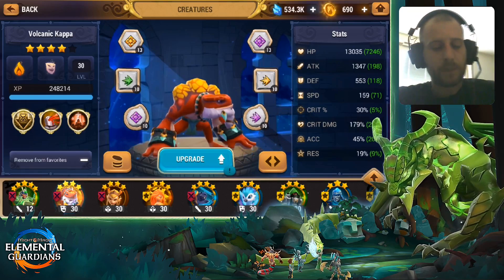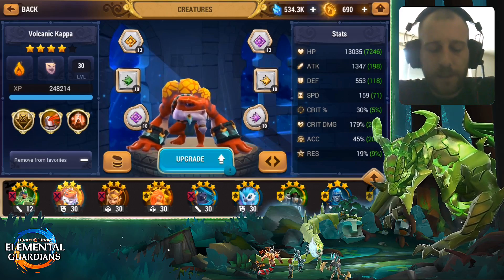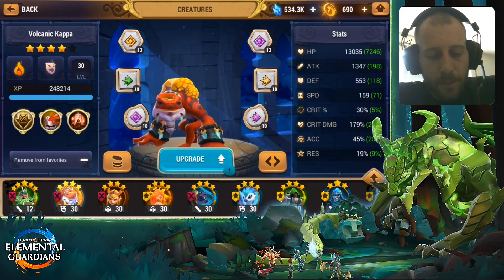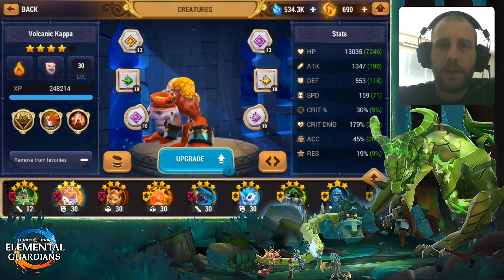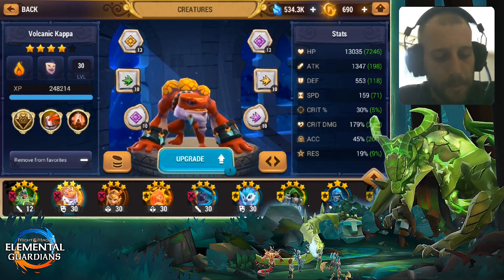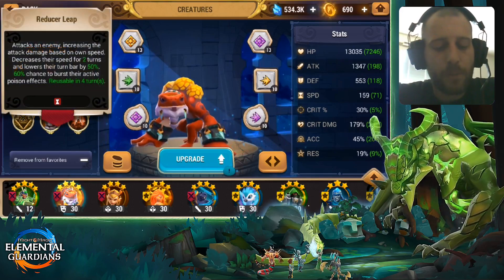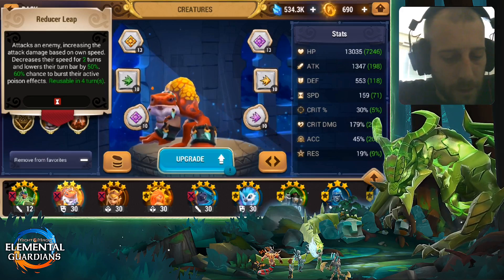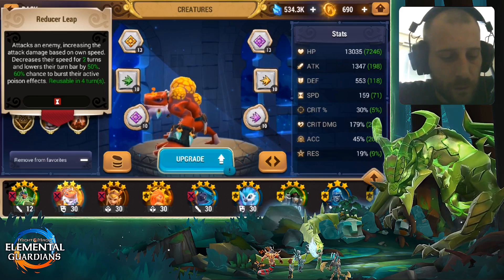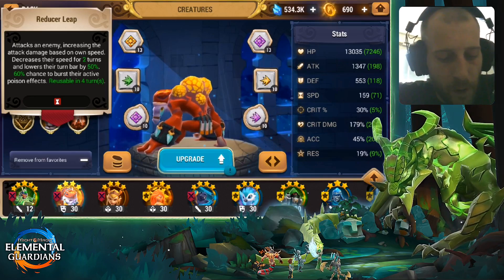I want to show you my Kappa today. He's a pretty decent unit with some pretty strong skills, and what is the best thing about him is his second skill in my opinion, because if you bring some monsters with you which can poison the enemy, it's a really strong monster because he can pop the poison. You can see the skill here: attacks an enemy, increasing the attack damage based on speed, decrease their speed for two turns and lowers their turn bar by 50, 60 chance to burst their active poison effects.